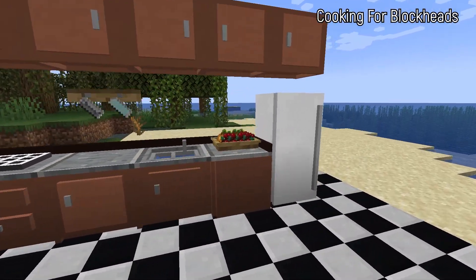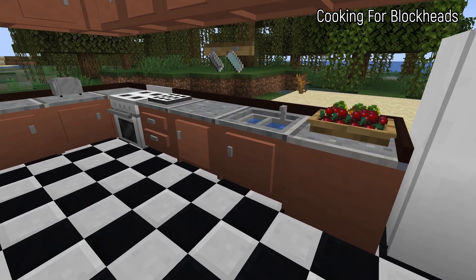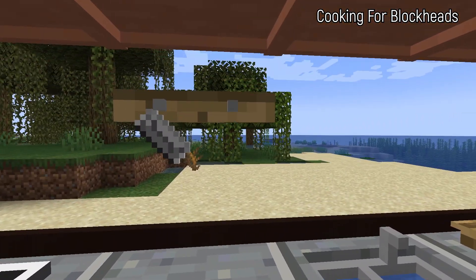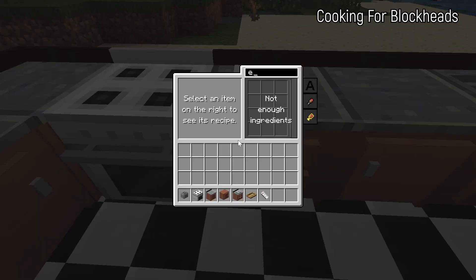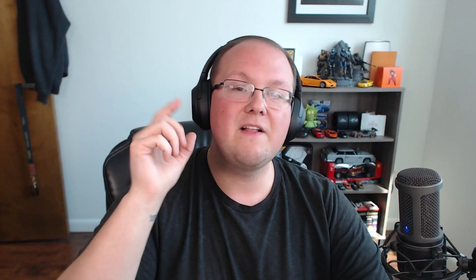The last mod — but definitely not least — on our list is Cooking for Blockheads. This mod revolutionizes cooking and kitchens in Minecraft in general. If you like cooking in real life, you're probably going to like this mod. With it you get fully functional kitchens that can be upgraded and changed over time. You also get a recipe book that shows everything you can cook with items in your inventory, as well as items you need ingredients for. It's an amazing mod if you want to make cooking a real experience.